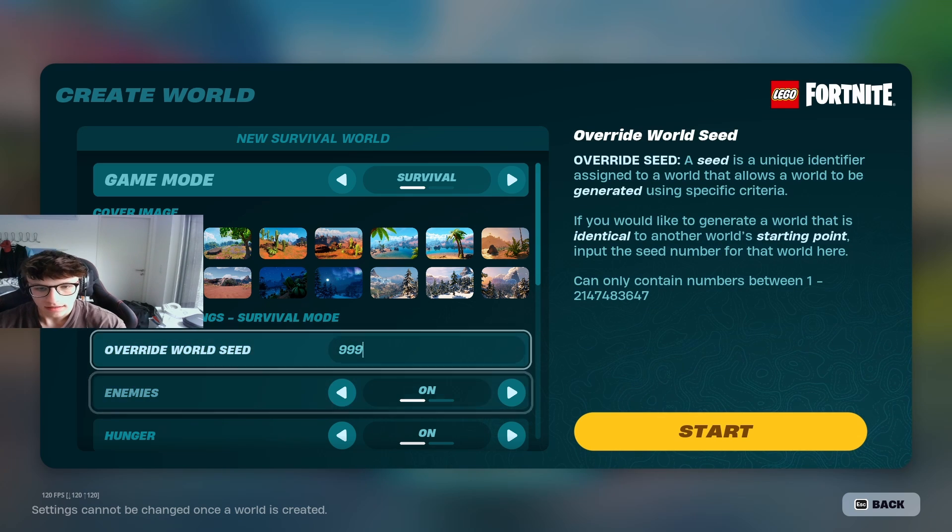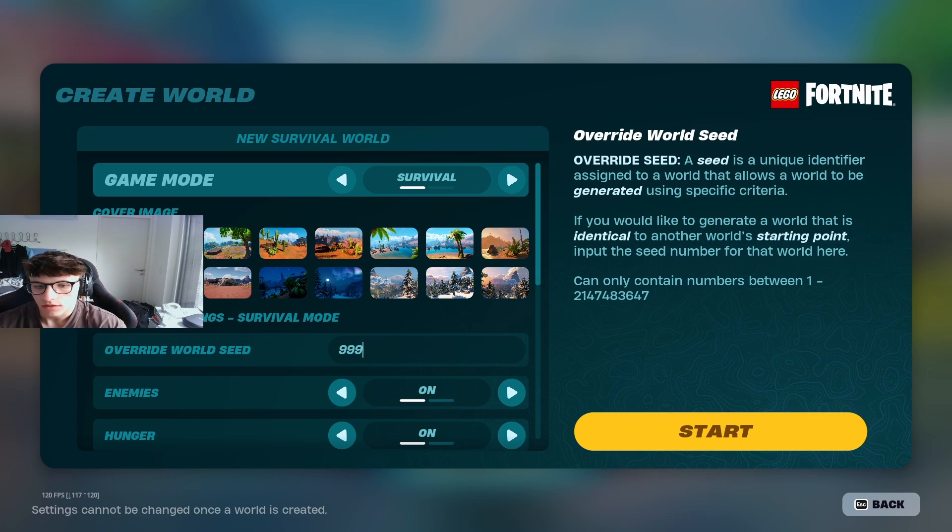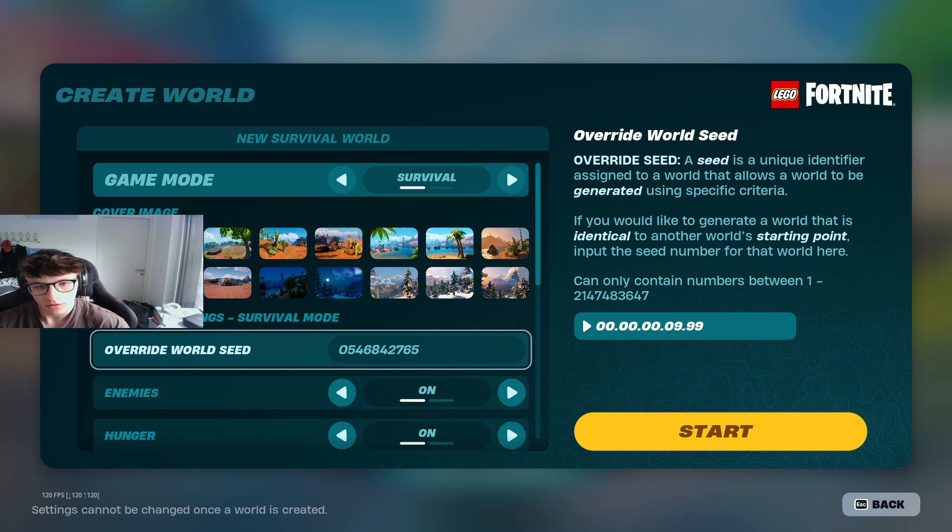The next code is also quite easy: 999. This will spawn you into a grassland biome, but the cool thing about this is there are some houses you can get to pretty quickly that you can loot up. There's another house after the first one — it's like a small hut on top of a mountain next to a desert biome. The coordinates of the house are minus 2.88 and minus 4.16, so you can head over there and get some quick loot to start off the game.